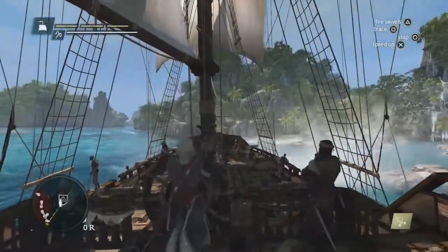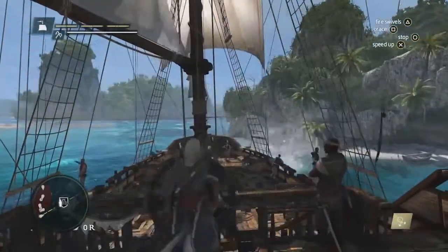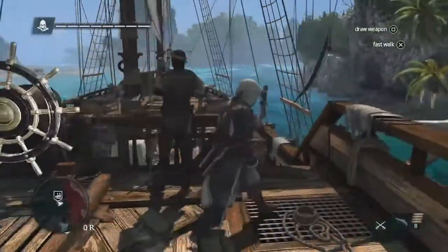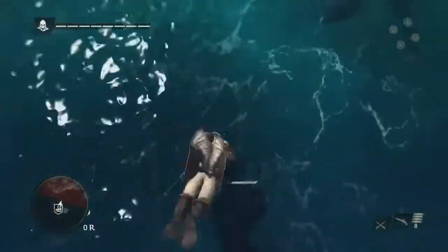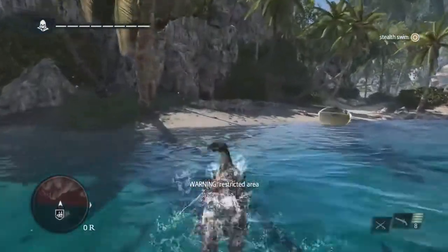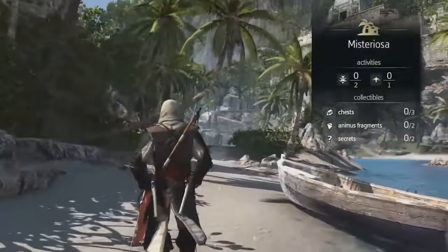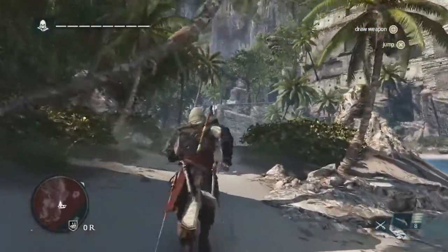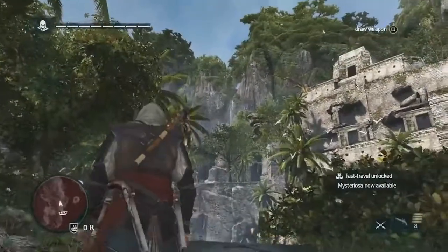We've made it to Mysteriosa. Again, we're going to seamlessly get off our ship and explore this location. Mysteriosa is a Mayan ruin — Mayan ruins are heavy with stealth and navigation opportunities, and there's a lot of treasures and hidden discoveries to be found. If we recall the treasure map, the treasure is hidden behind a temple. Just by quickly looking around, we can see that temple looks about right, so that's our objective — we'll head there.